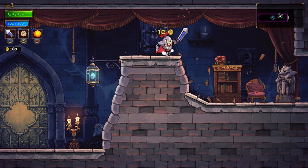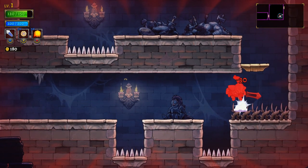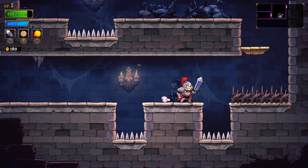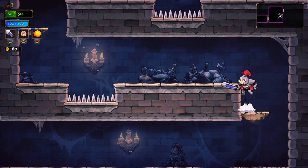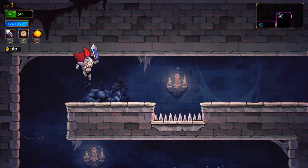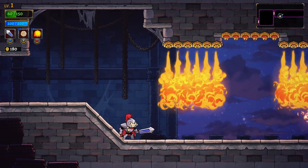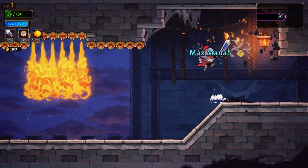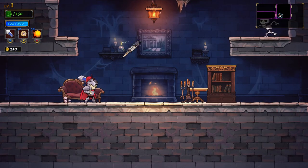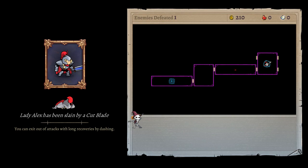Let's get started with our little adventure. These are roguelike games, so every time you die and come back as a new person, the castle layout should be totally different — it's random every time. And Lady Alex has been slain by a cut blade. 'You can exit out of attacks with long recoveries by dashing.' So I didn't do too well that time, but I'm a beginner.